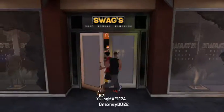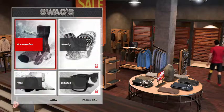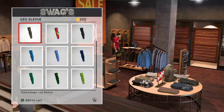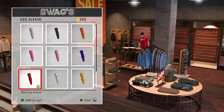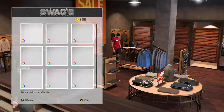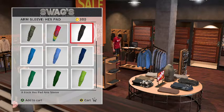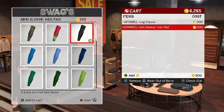Let's go - welcome to Swag's. Let's change the color. All right, accessories, leg wear - let's make it red. Do the same thing: put the right stick in and back out. What else do we want to wear? Let's get an arm sleeve. I want the expensive one - let's get a black one. Hit both of them, bam!